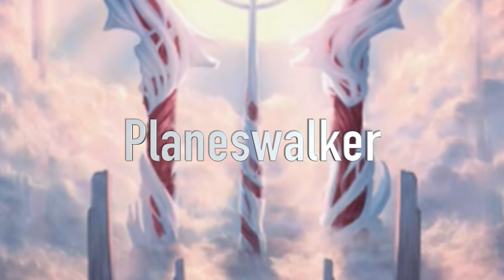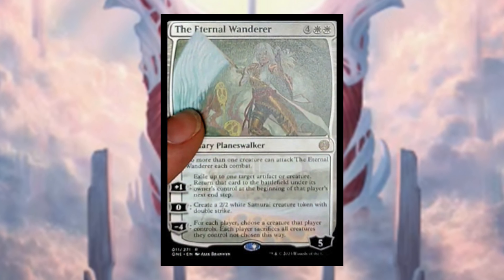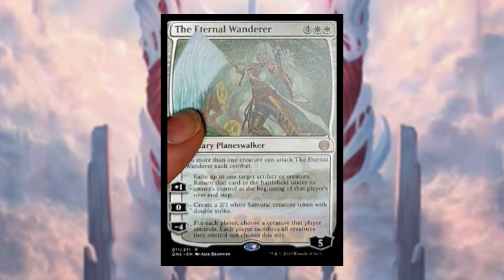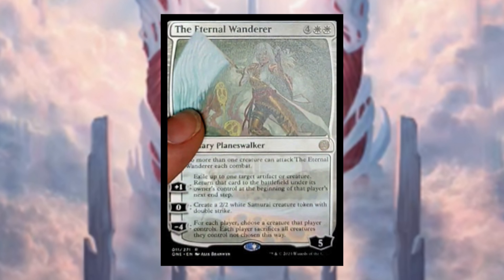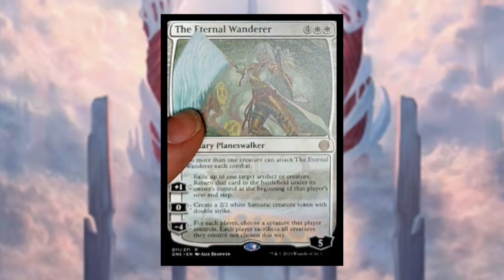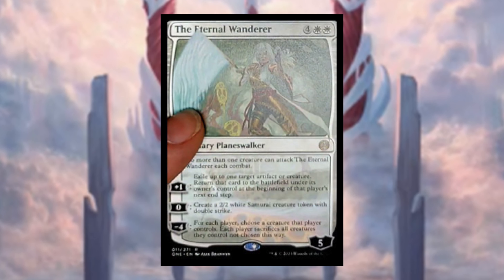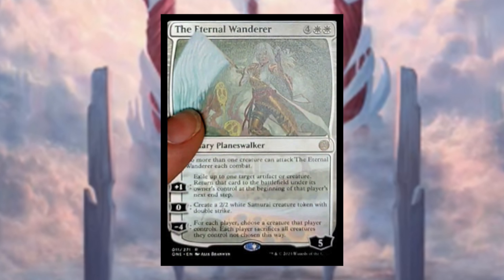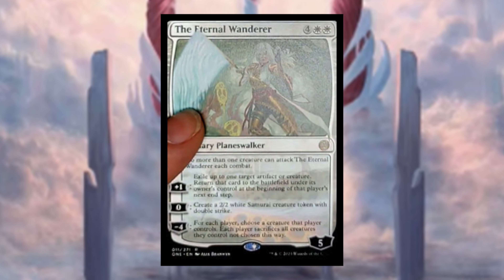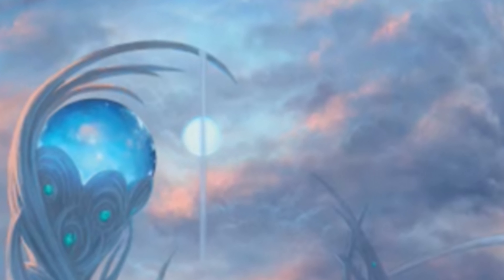Next, we got one more planeswalker revealed — the Eternal Wanderer, costing white white. It's a legendary planeswalker. No more than one creature can attack it each combat. Plus one: exile up to one target artifact or creature, return it at the beginning of that player's next end step. Zero: create a 2/2 white samurai token with double strike. Minus four: each player chooses a creature they control, then sacrifices all others. This is a pretty powerful board-wipe planeswalker.